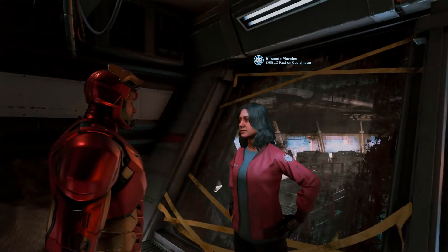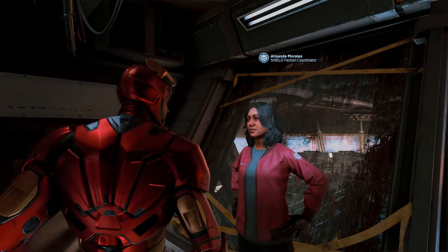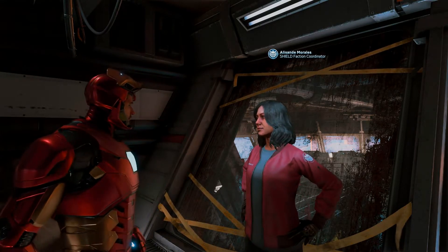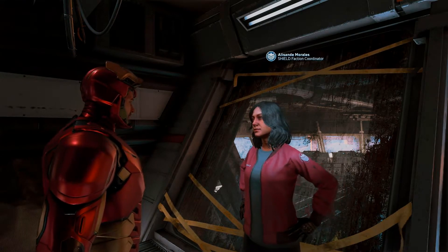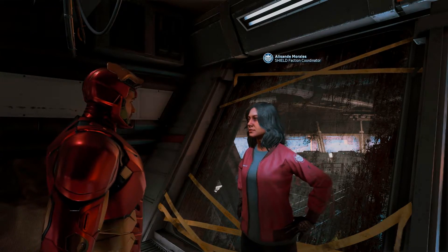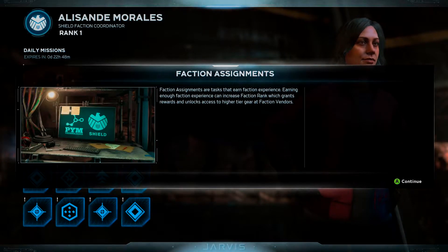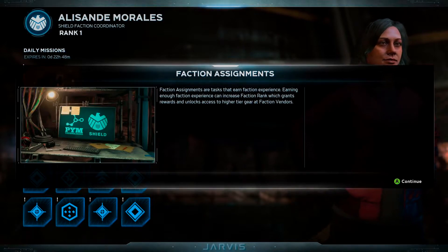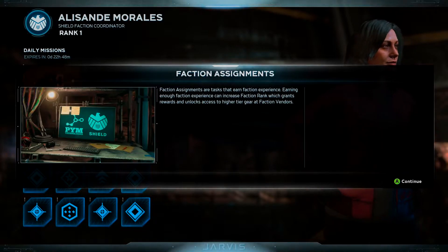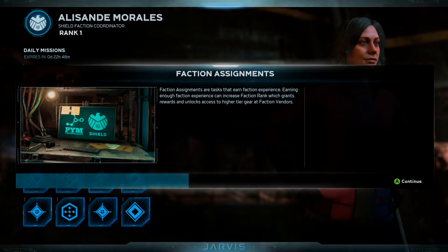Alright, let's see. I'm Agent Morales. I'll be your point of contact for SHIELD day to day. If you ever have any spare cycles, come see me. There's plenty that needs doing. Very nice to meet you, Morales. I need to find some parts to get this old girl in the air. Maybe I can kill two birds with one stone? Help out my old SHIELD pals while I'm at it? Here's the info we have. Hopefully it's enough. Faction assignments are tasks that earn faction experience. Earning enough faction experience can increase faction rank, which grants rewards and unlocks access to higher tier gear at faction vendors.